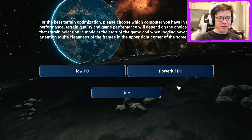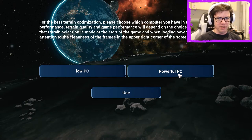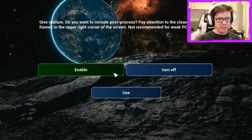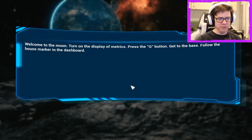For the best terrain optimization, please choose which computer you have in terms of performance. Terrain quality and gameplay will depend on the choice. Please note the terrain section is made at the start of the game when loading save progress. Pay attention to the cleanness of the frames in the upper right corner of the screen. Do you want to include post-processing? What? Why is everything shaking? No, that's awful.